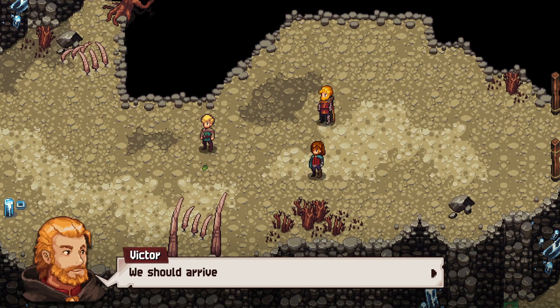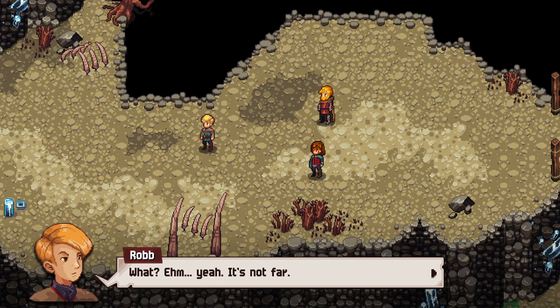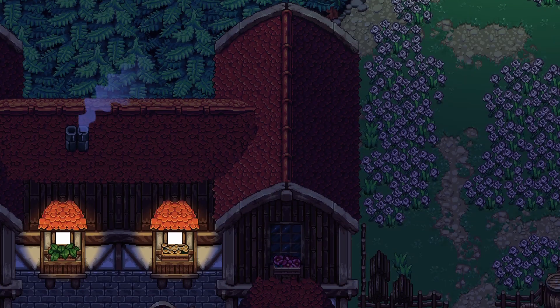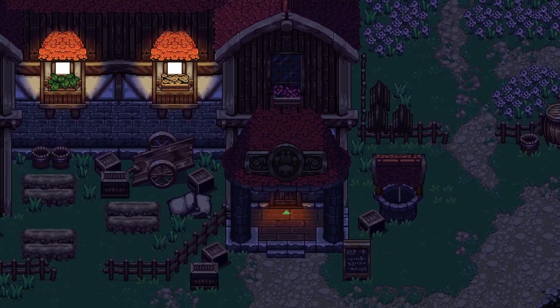Better we move on before more of them show up. We should arrive soon — Rob confirms it's not far and hopes the others managed to get there as well. Second time around, taking out the minion first was the right call. Still a dicey fight, but we managed to pull it off in the end.